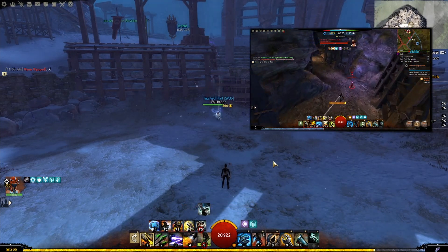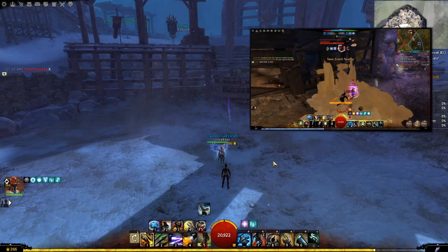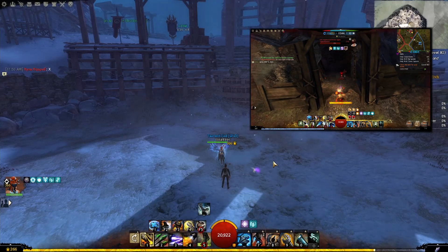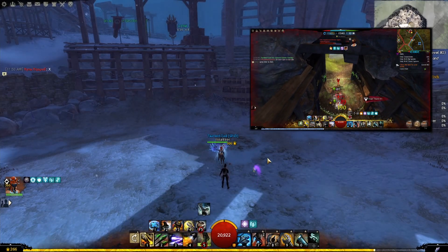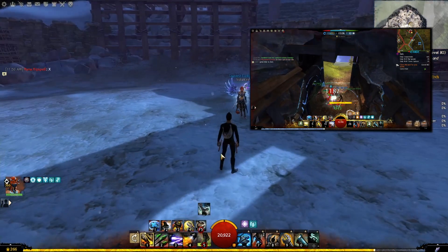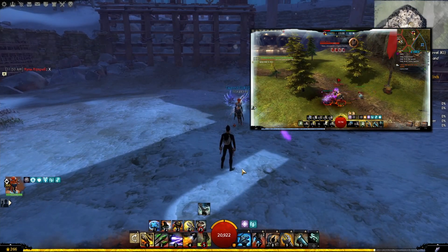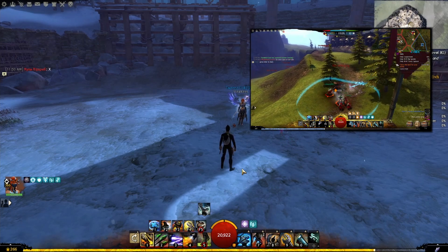I'll talk about a build I developed for celestial Elementalist in PvE, but first let's talk about this quickness idea. Scrapper got a rework — a grandmaster trait that says anytime you get super speed you get some quickness, and you can now make a permanent quickness Scrapper and a permanent super speed Scrapper.